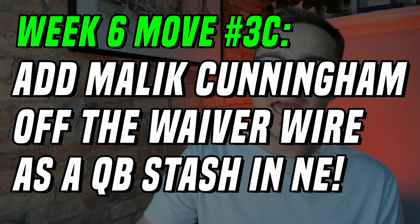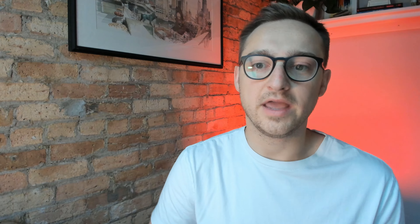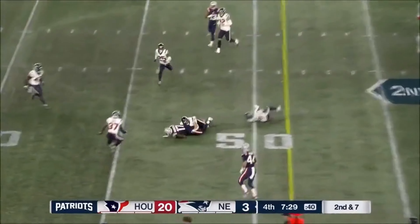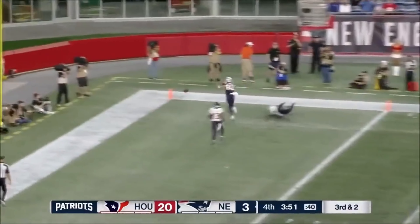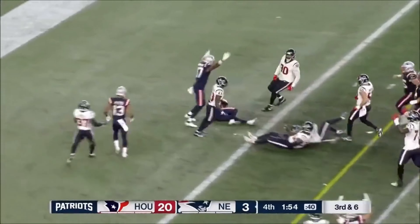3-C: go out and add Malik Cunningham. This has nothing to do with injuries — it has to do with Mac Jones being truly terrible. They elevated Cunningham to the active roster ahead of Week 6 on a three-year deal, not just a practice squad elevation — he's on the full-time active roster. Bailey Zappi is now the QB3 with Mac Jones struggling. Malik Cunningham is dynamic and athletic, bringing rushing upside and playmaking ability that Jones lacks. If he gets a start and runs a lot — which is the expectation — Cunningham probably carries QB2 upside or more.